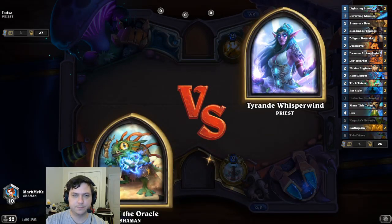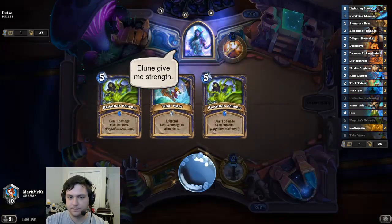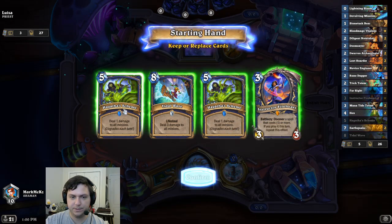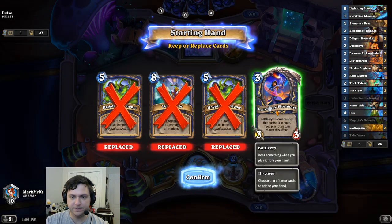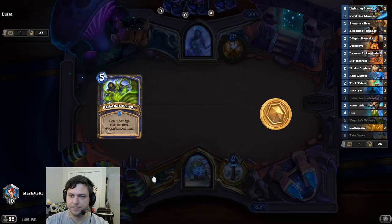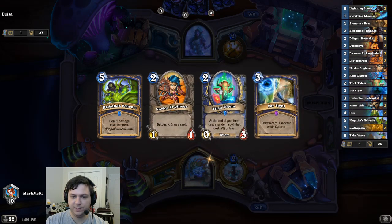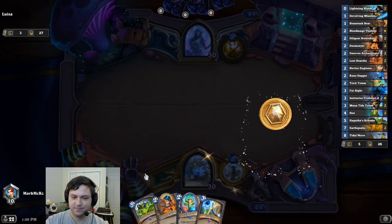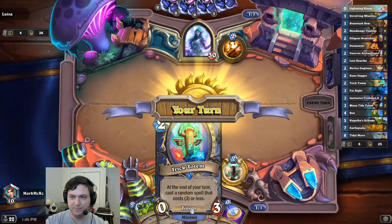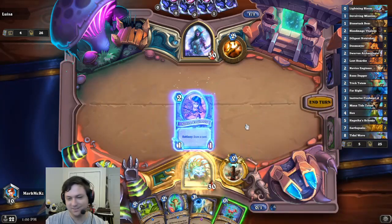Morgul versus Tyrande! I'll toss that. I think I'll keep a scheme against Priest, actually. Trick Totem! I feel like Trick Totem has been kind of meh so far. I hope you like my invention.